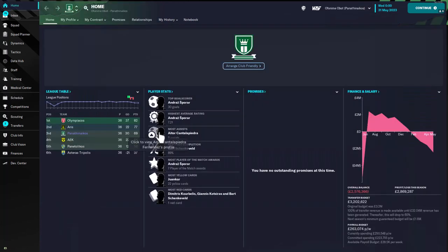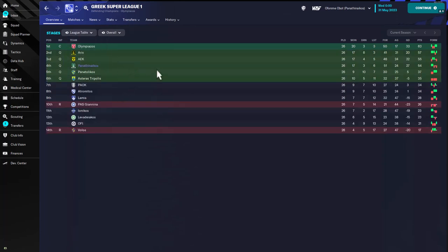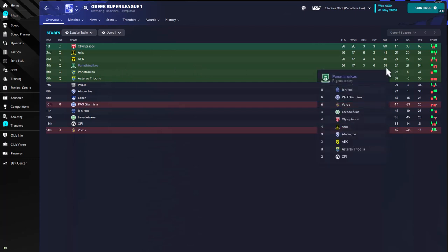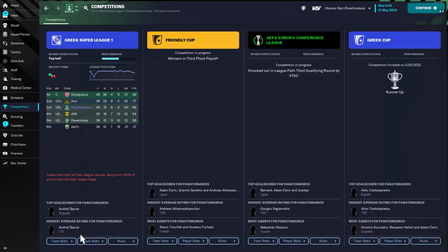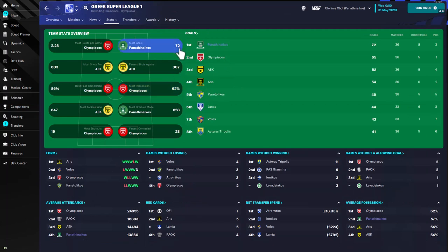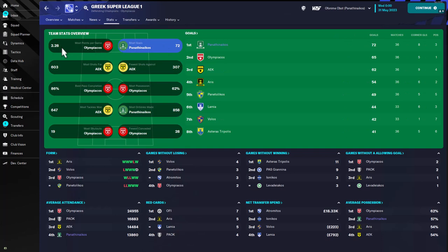Panathinaikos finished third in the Greek league. Looking at the full league table, they qualified for the championship playoff and are sitting fourth. They scored 51 goals — more than the team that won the league — but conceded 54, which means they easily could have won the league with better defensive numbers. Their team stats show the most goals at 72 and the most dribbles made. I'd suggest using a positive mentality to bring more control, but more often than not you're going to score a lot of goals with this Bad Company tactic.